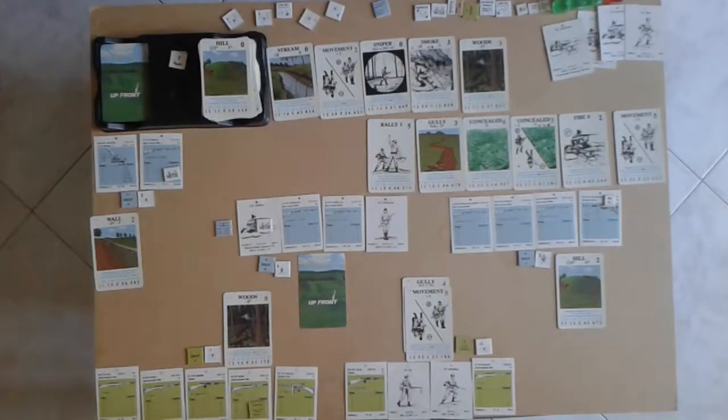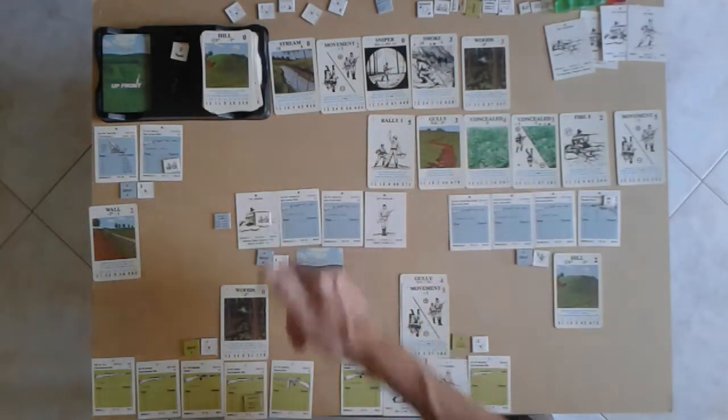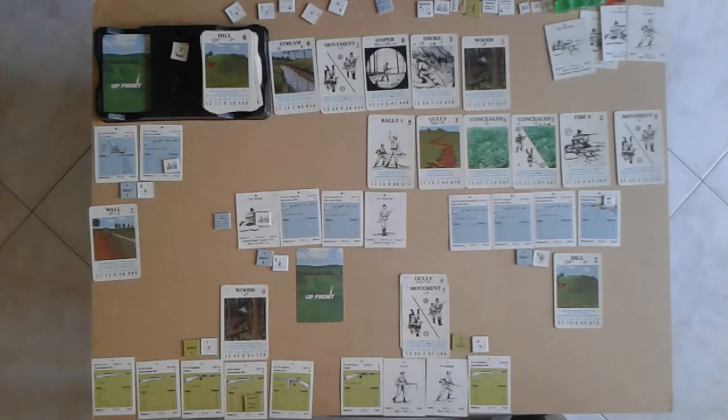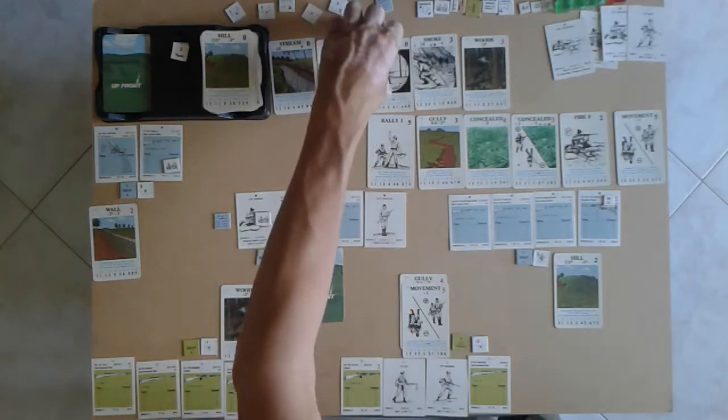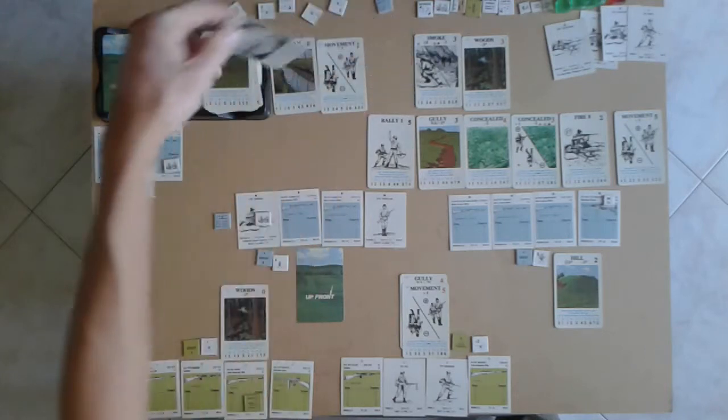Continuing this video playthrough of Up Front: Rear Guard Action. The Americans are on the rear guard and the Germans are trying to catch up and eliminate half of that rear guard to win. It's the German turn and they don't have any rally cards, so there's not a lot they can do — they're just going to discard.